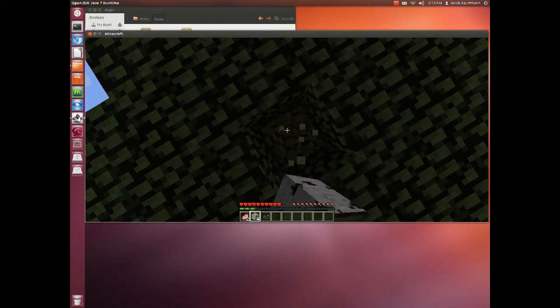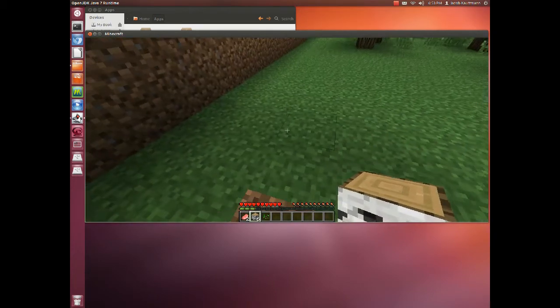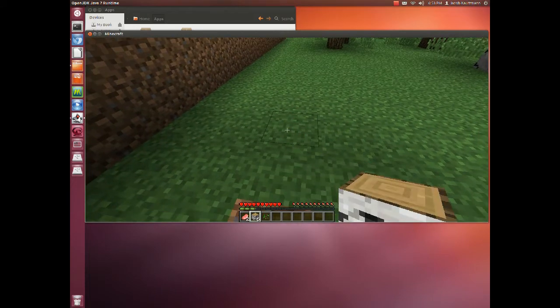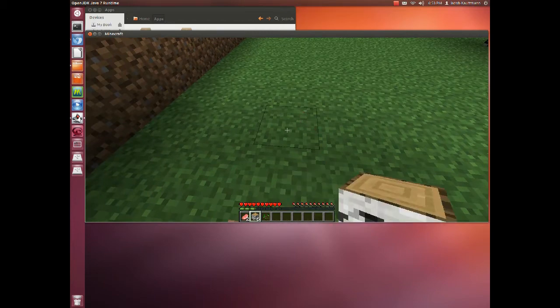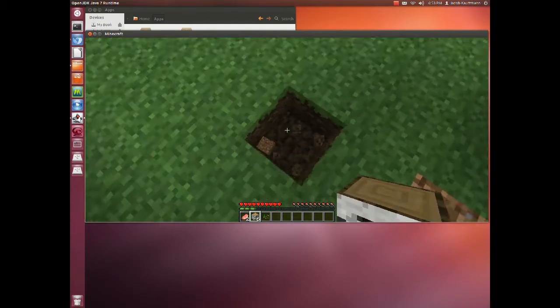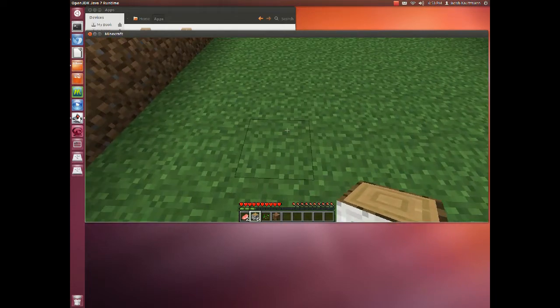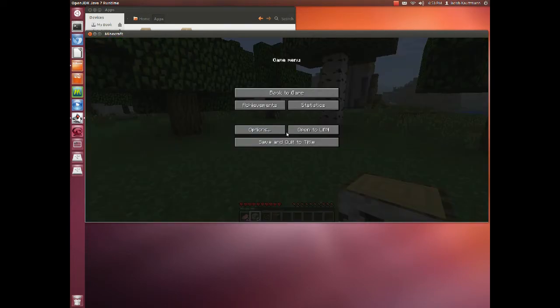To punch — maybe I should have started on a bit more of an elementary level. Clicking something like this, like hitting it once, is called punching. You can click with your left mouse button one time to punch, and click and hold to mine out a block. When the block breaks — these lines go until they cover the entire thing — then you have mined it.